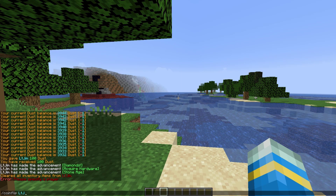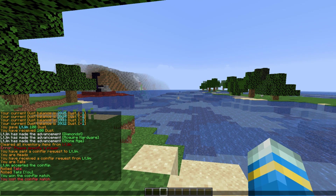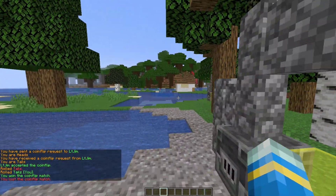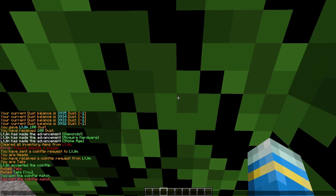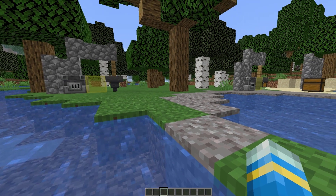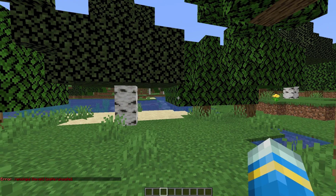Another interesting command is /coin flip. Maybe you're doing some sort of PvP battle and need to virtually flip a coin in Minecraft. You do /coin flip then their username - it will bring up a GUI and you can either accept or deny. I just did one with myself, so obviously I couldn't possibly win or lose - I both lost and won. You can see in chat I was both heads and tails, and then I won and lost.